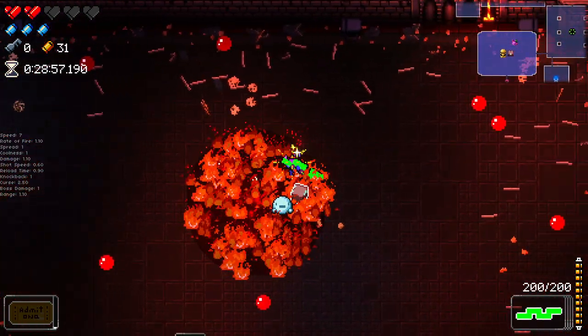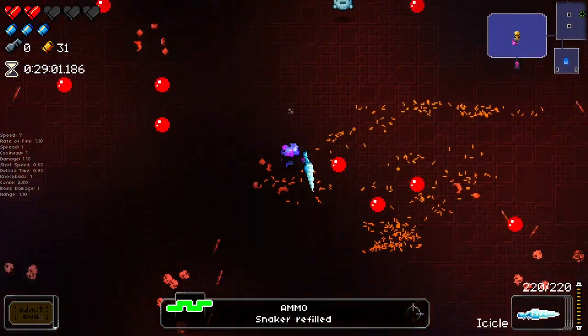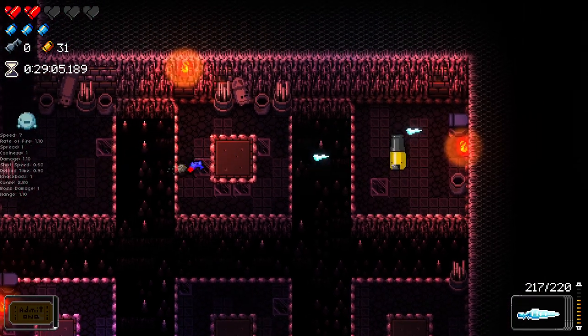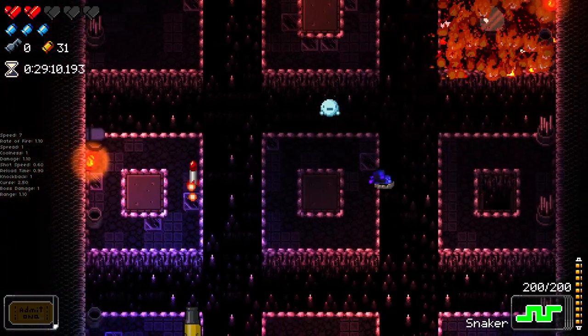We did live through that — the hard boss. I was apprehensive but at the same time we get a lot of goodies for it. Maybe we should use the icicle for room clears, but this thing has very slow projectile speed — I don't think I want to use that. I'm really liking the snake gun to be honest; it's like I'm playing a mini game every room.